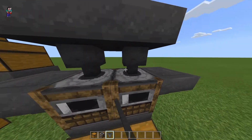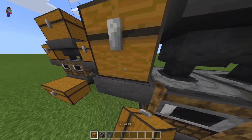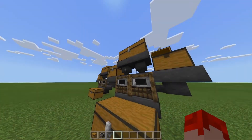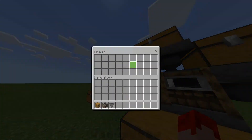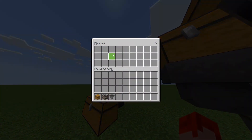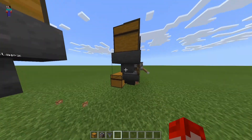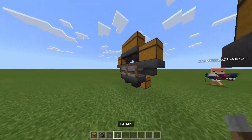Put a hopper on the right side and the left side as well, and then on top of these two smokers put a chest on each of those hoppers — two right there and two up here. These two chests on the sides are going to be your fuel, so put coal in those. The top chests are where you put your potatoes.